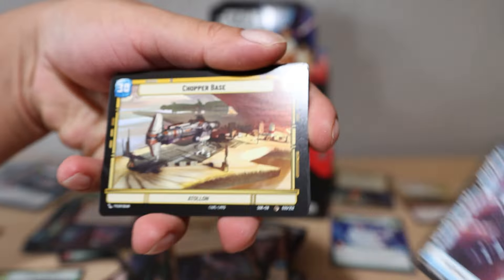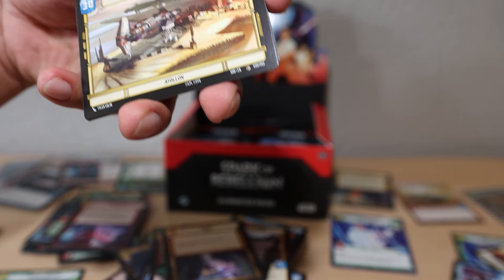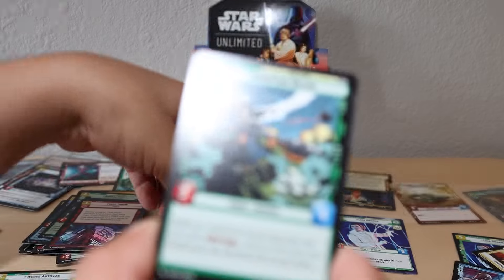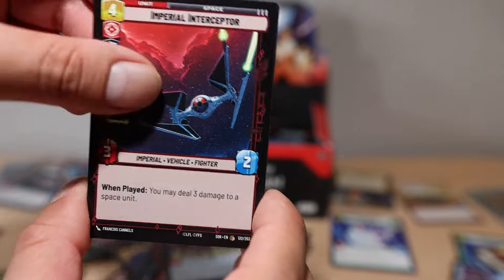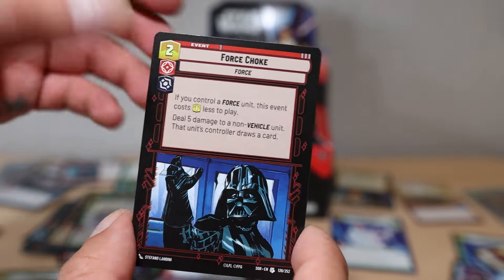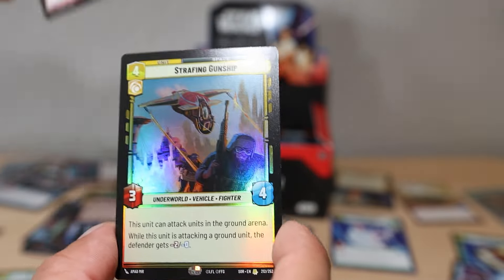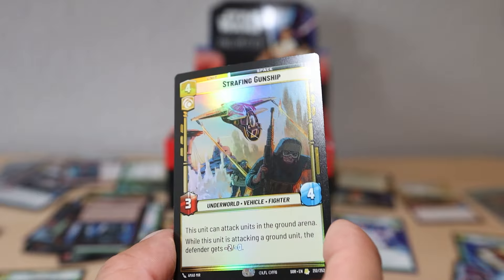Chewbacca as our leader card - that's a really nice one. Chopper Base. Mission Briefing - 'Choose a player, they draw two cards.' That's incredible! Homestead Militia, Rug Survivors, Imperial Interceptor, Resupply, Academy Defense Walker, Volunteer Soldier, Outer Rim Headquarters, Viper Probe Droid, Pirated Starfighter, Rogue Squadron Skirmisher, Force Choke, and Red Three as our rare - that's a really cool one.